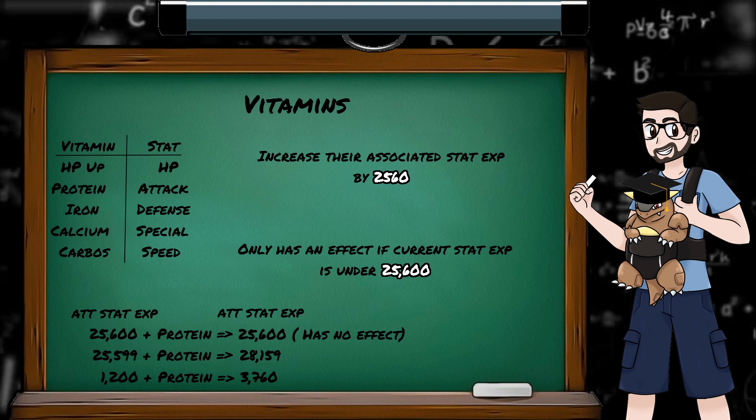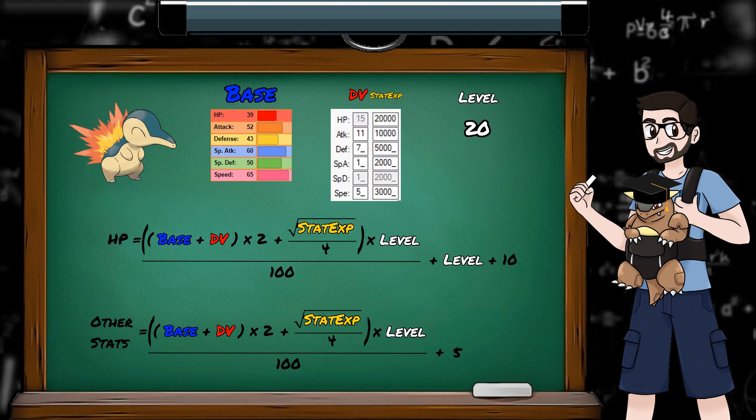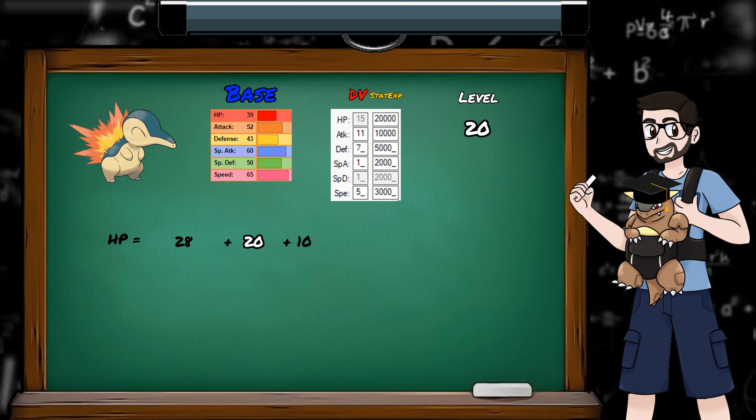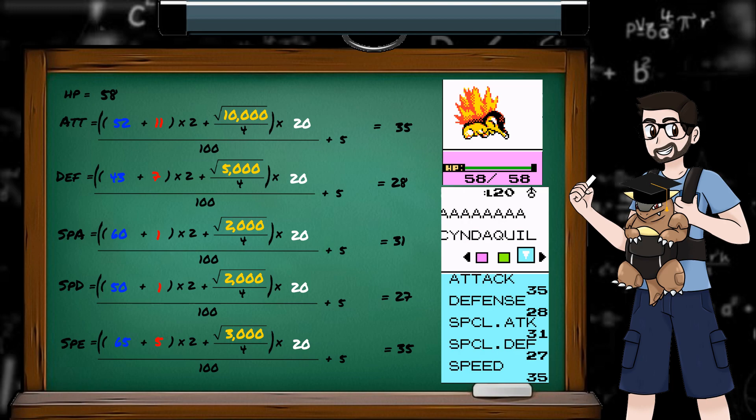So now we have all the info we need to calculate stats at any time. Let's use a level 20 Cyndaquil with given DVs and stat experience. Using the HP formula, base plus DV times 2 gives 108, then we add a quarter of the square root of the stat experience. Due to how the assembly code calculates square roots, we round the square root up, then round down when dividing by 4. So the square root of 20,000 is 141.4, rounded up to 142, divided by 4 is 35.5, rounded down to 35. Then 143 times level 20 is 2,860, divided by 100 is 28 rounded down, and finally we add level plus 10, giving an HP stat of 58. Our results match what's in the game.